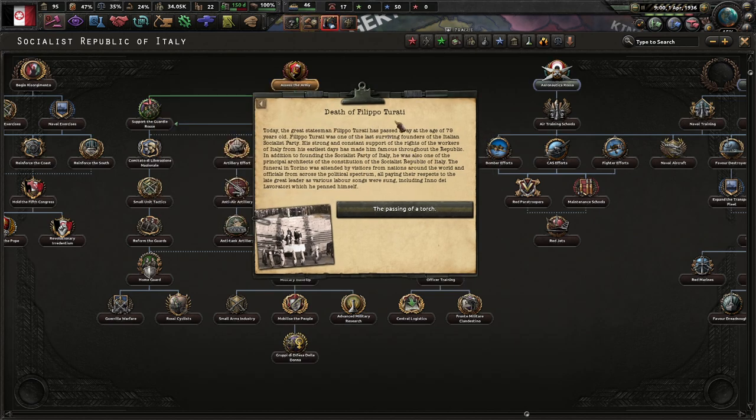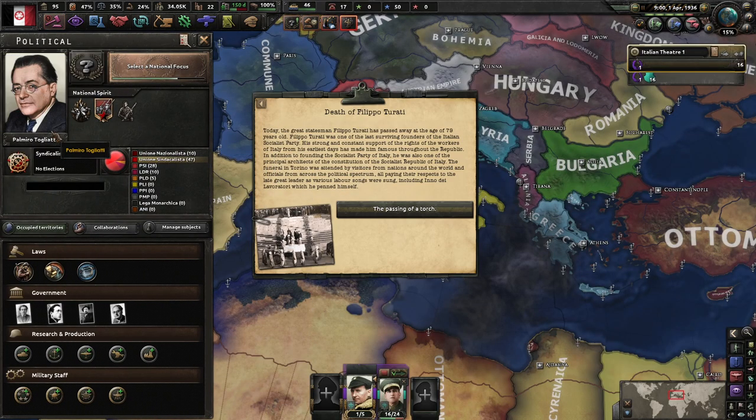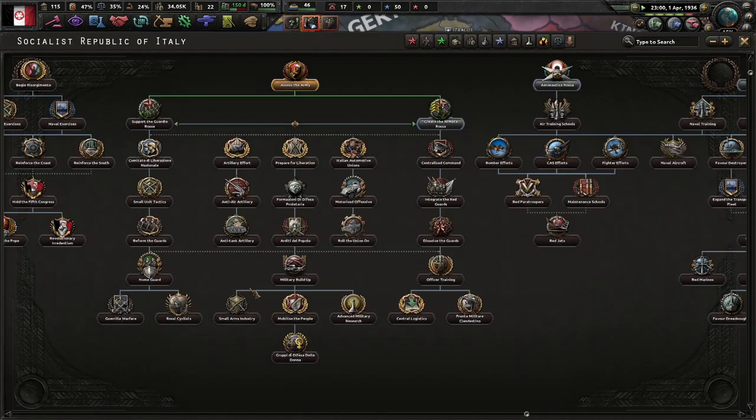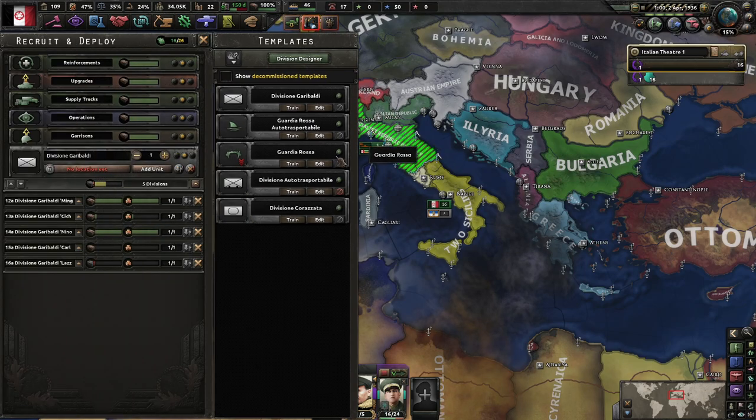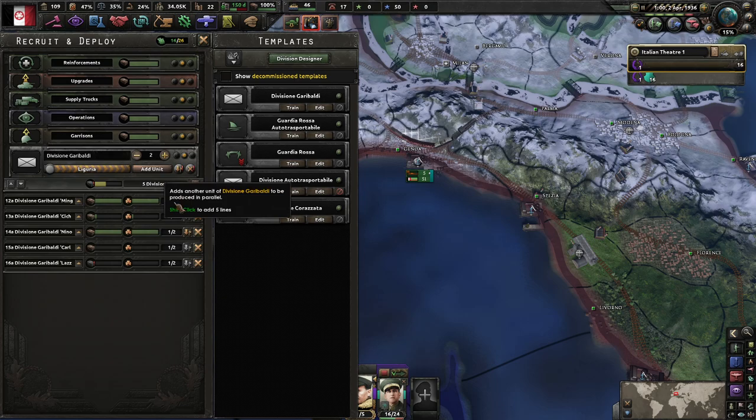Third International event - the death of Filippo Turati. Filippo Turati has passed away at the age of 79. He was one of the last surviving founders of the Italian Socialist Party, with strong and constant support for the rights of workers from his earliest days. In addition to founding the socialist party of Italy, he is also one of the principal architects of the constitution of the Social Republic of Italy. The funeral in Torino was attended by visitors from nations all around the world, paying respects to the late great leader. We'll take the political power. Apparently Gramsci is the head of government - I didn't even know that. Let's now begin the fourth congress and deploy our units in Genoa for now.